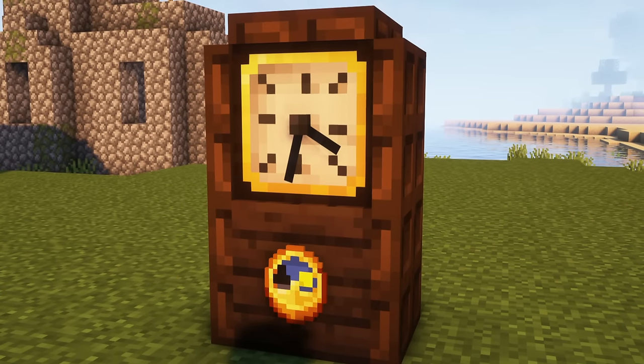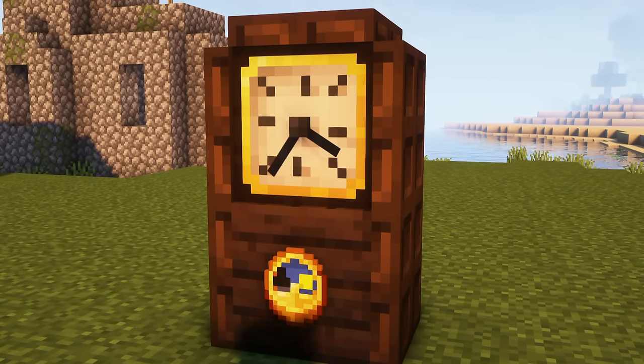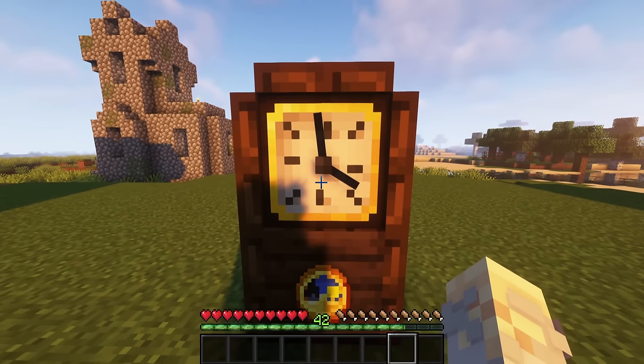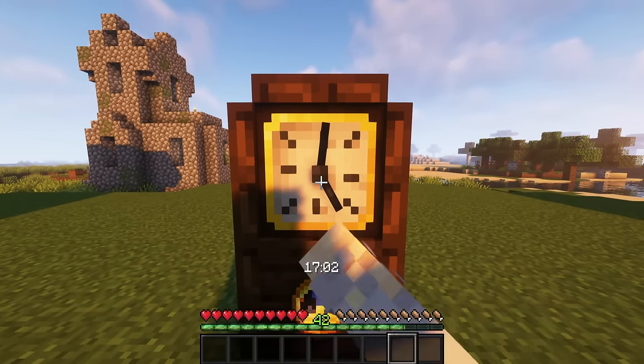The clock block will display the time as a block, but one is also able to right click it. After each hour that passes, the machine will output an update that observers can detect.